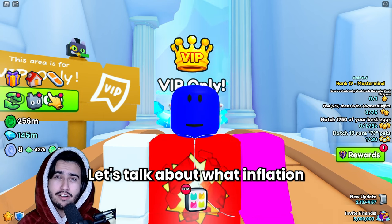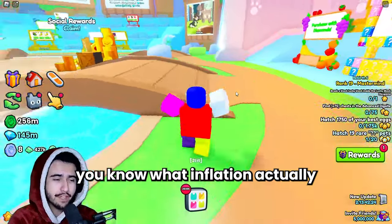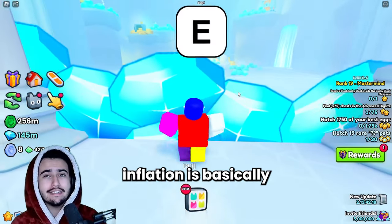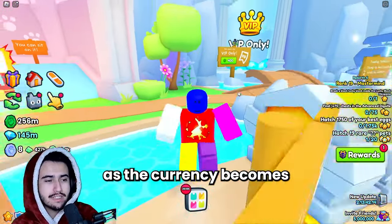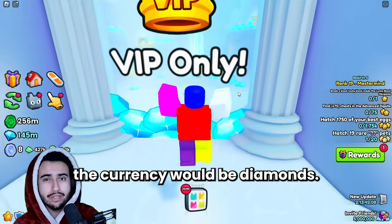Now, let's talk about what inflation actually is. I'm sure a lot of you know what inflation is given the current state of the world, but if you do not know, inflation is basically when prices begin to rise as the currency becomes less valuable. In our case, in Pet Simulator 99, the currency would be diamonds.